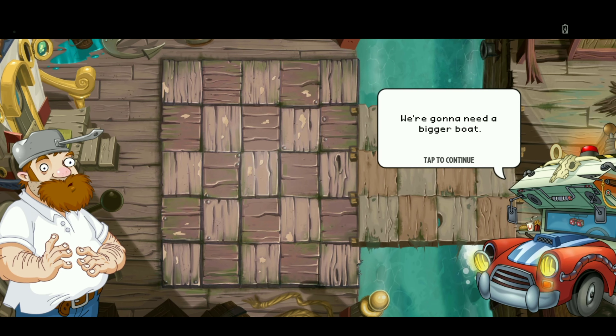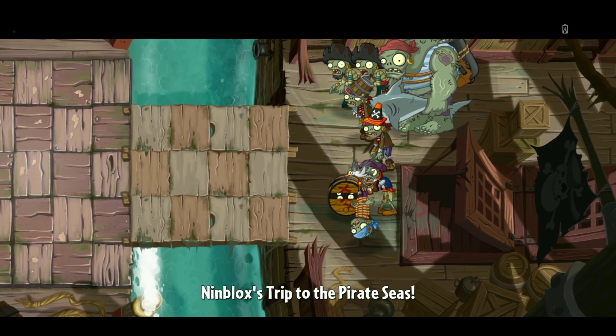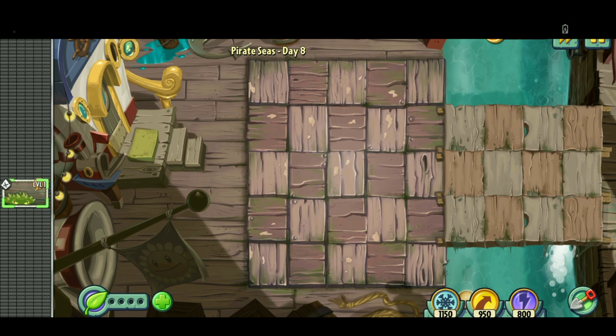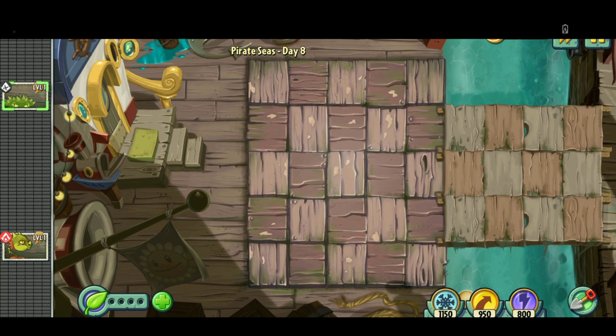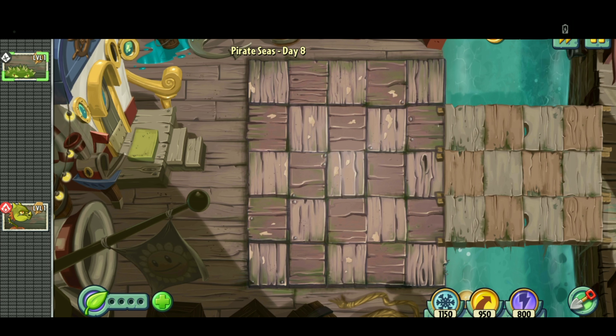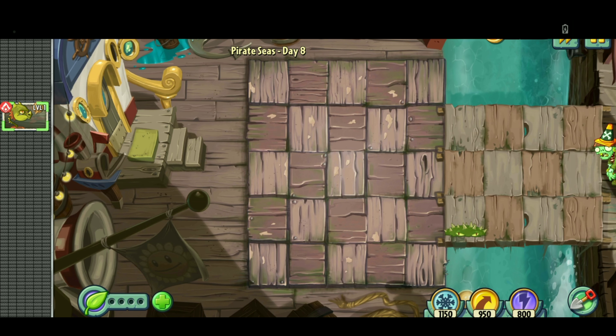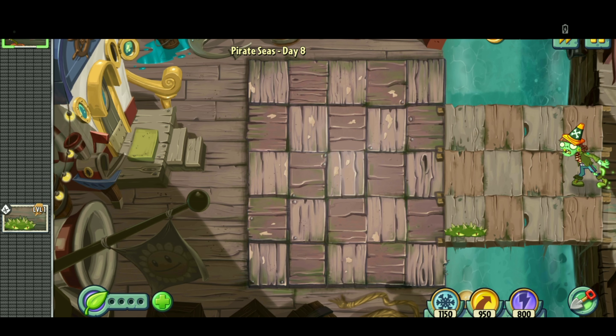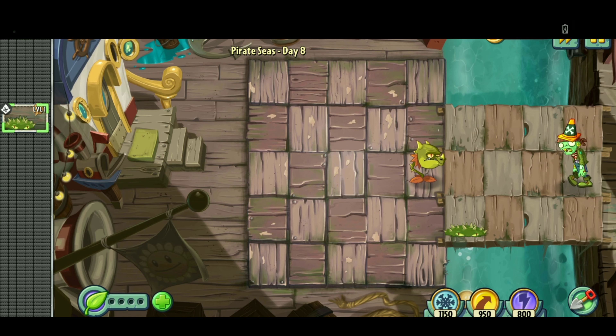So we kind of have a mini boss battle right here — a Gargantuar, basic zombies for the Pirate Seas. We have a conveyor belt level. Unfortunately, the top of my screen is blocked — I think that's because I'm charging my phone. You cannot see the very top, which has the waves and the coins I have and all that.